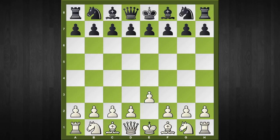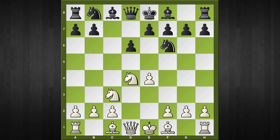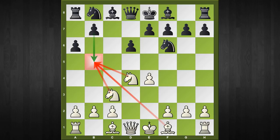The opening arises after the following move order: e4, c5, knight to f3, d6, d4, c captures d4, knight captures d4, knight to f6, knight to c3, and now the characteristic Najdorf move a6, which stops any intrusion on the b5 square, and later on black himself looks out for the move b5.